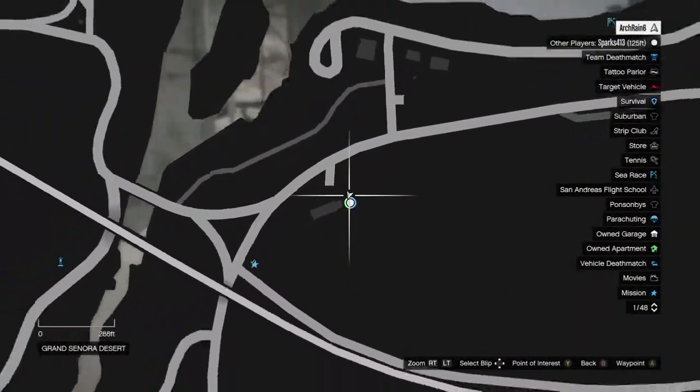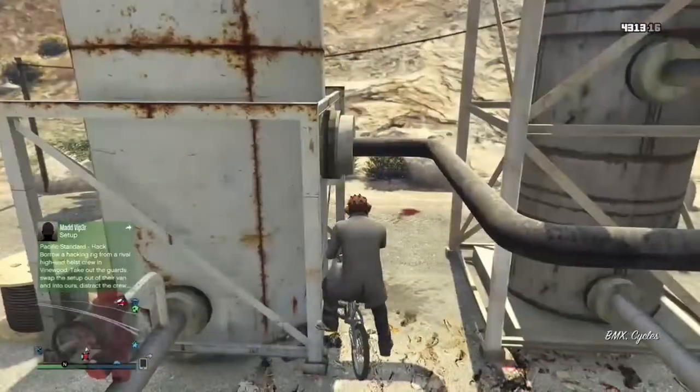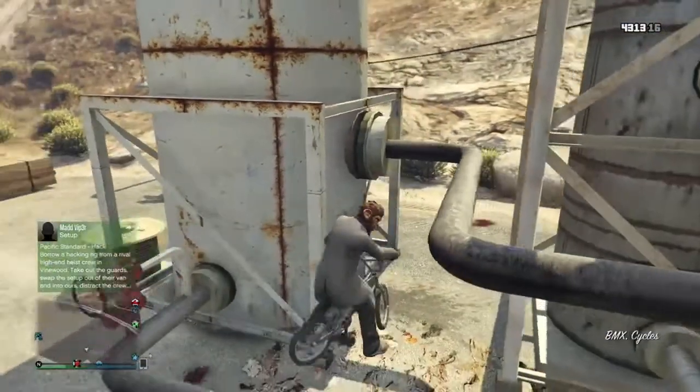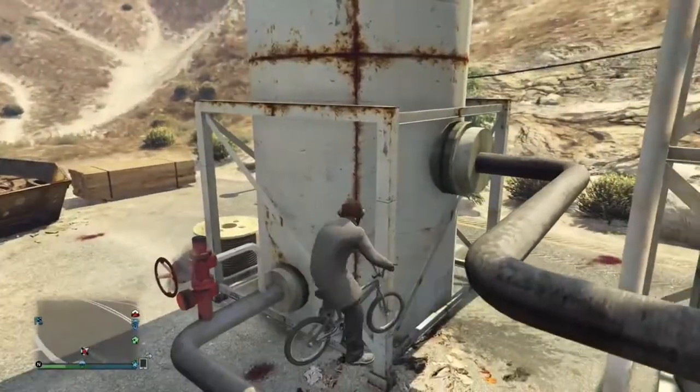You want to go to the location I'm currently showing you on the screen right now, and you can start this glitch. You see those two pillars? All you want to do is get your BMX and jump up onto this invisible platform, and try to line yourself up with that metal pole that I'm trying to do right there.